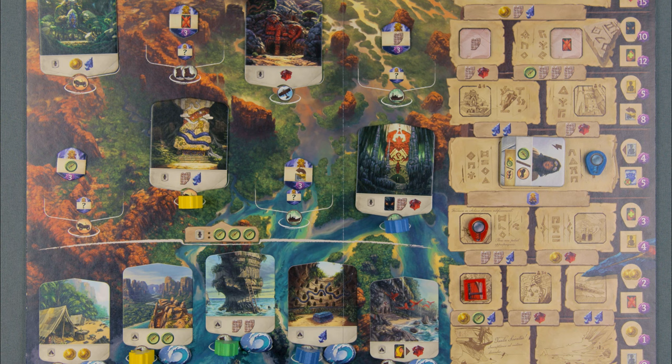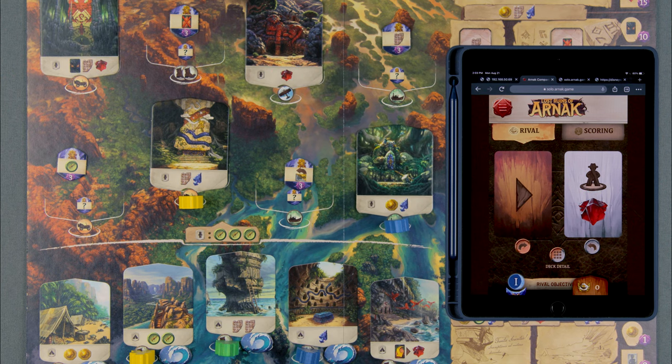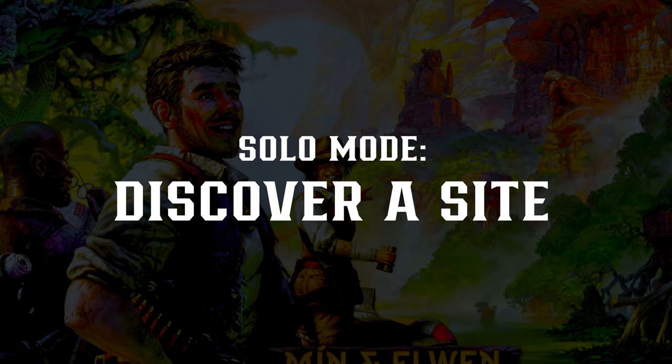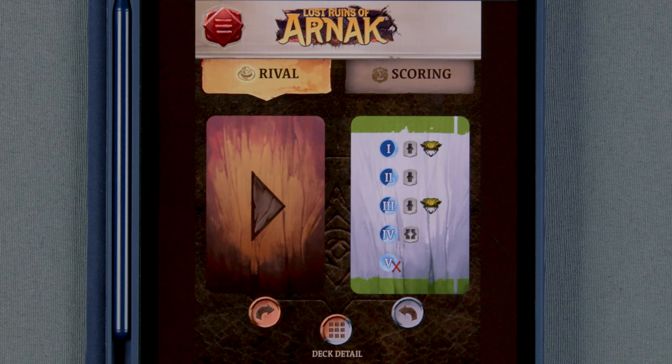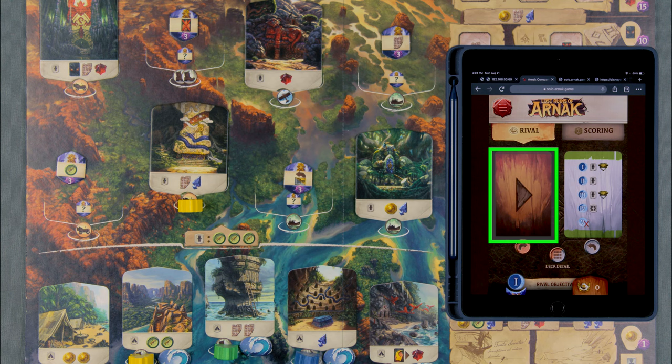Rival actions — Dig at a site: The rival's role is to block resources from you and it will choose the topmost site with the matching resource. If there are two in the same row, use the decision arrow to decide whether to choose the leftmost or rightmost site. Discover a site: The rival will discover a new level 1 or level 2 site based on which round it is — the rival does nothing on the fifth round. Choose the lowest site and use the decision arrow to determine if it will be the leftmost or rightmost.